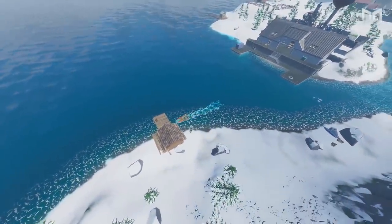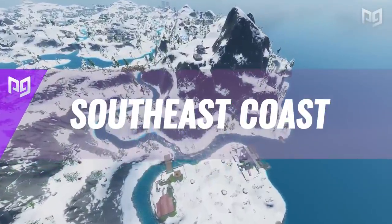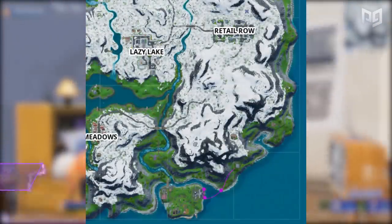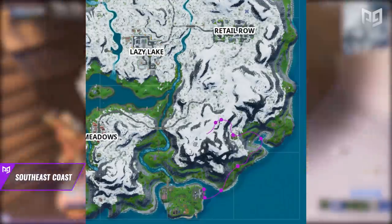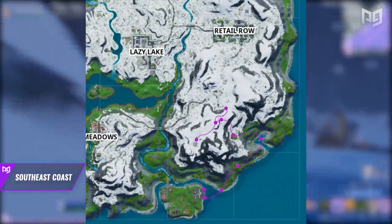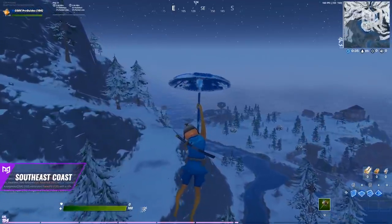Our next loot route is a lot more passive but offers great loot once you're in zone. It's unique — almost nobody takes this route. You can get up to 18 chests if circled in, with a minimum of seven or eight, along with solid materials, tons of fish, and a good path to endgame. We're dropping onto the bottom island south of the snowy mountains.